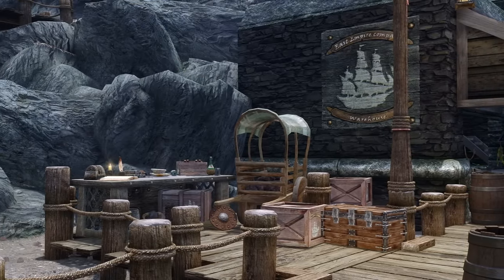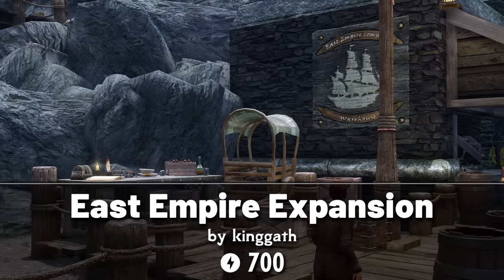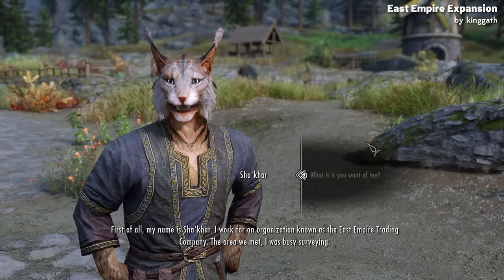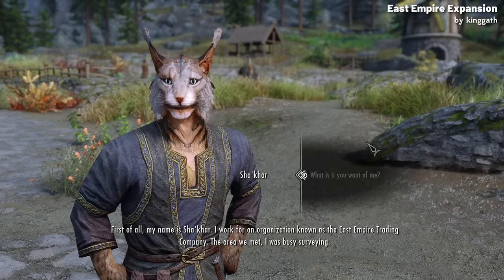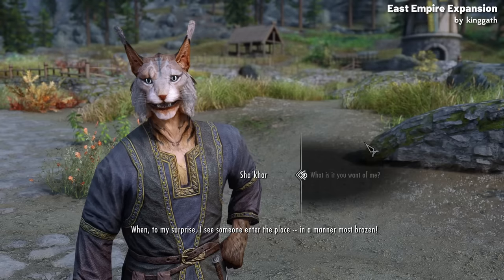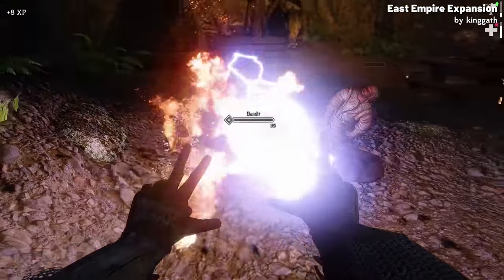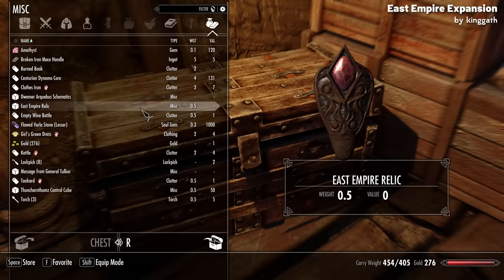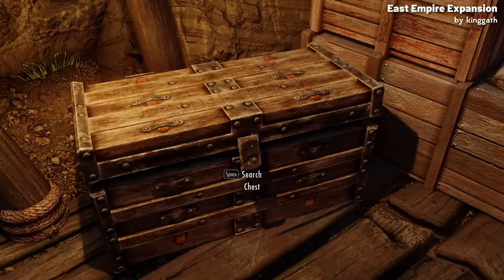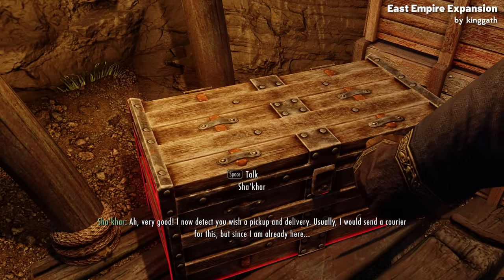Now let's move on to the big one — the most expensive at 700 credits — being the East Empire Expansion. This one is quite complex with multiple components. Once you've cleared any dungeon in the wild, you might be approached by a Khajiit named Shakar. Shakar offers you a service: every time you clear a dungeon, instead of hauling out all the loot yourself, you can place an East Empire company relic in a container within the dungeon, put your loot inside, and a courier will deliver it to an East Empire company checkpoint.